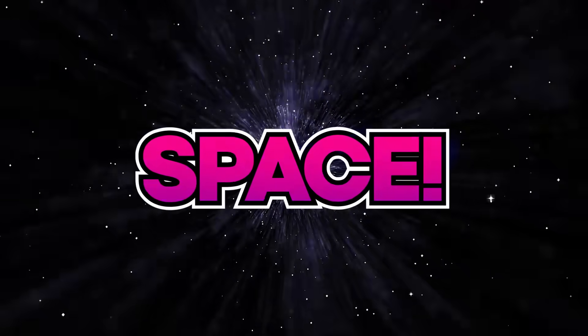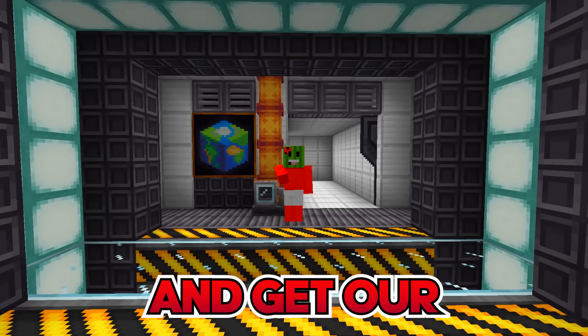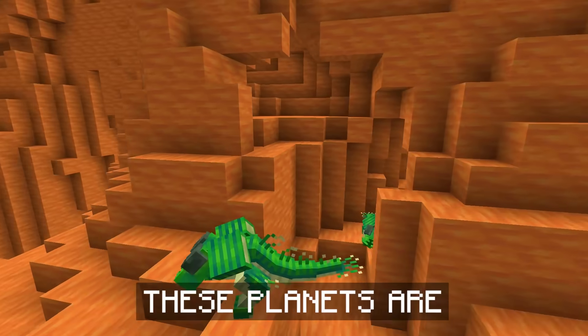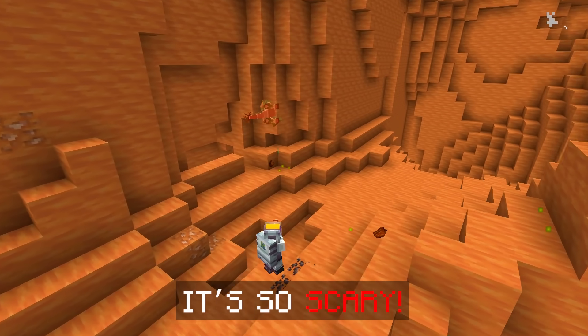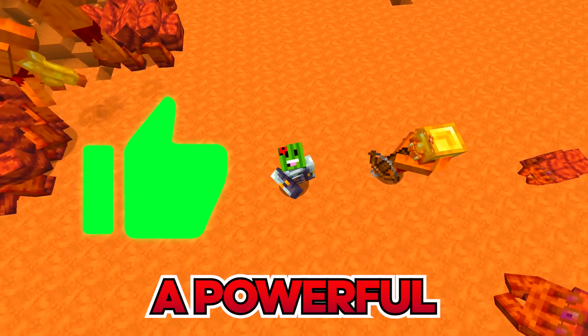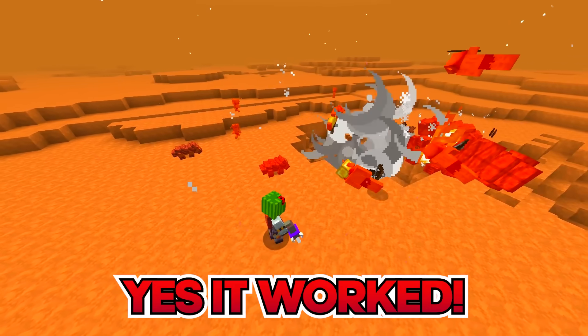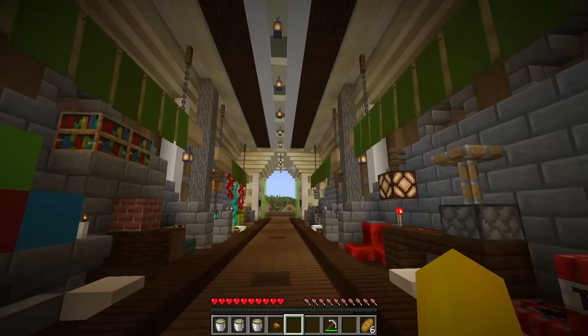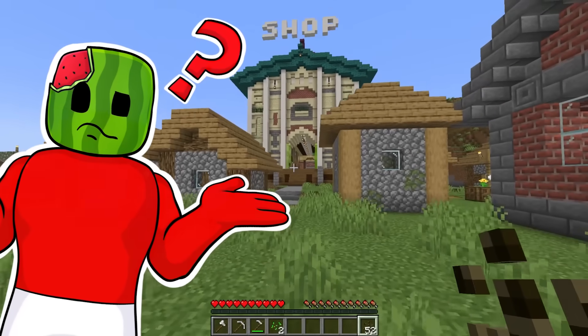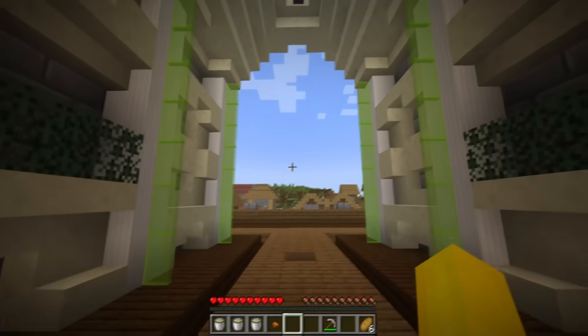Today in Minecraft we're going to outer space! We gotta gear up first and get our crazy astronaut suits. These planets are full of alien creatures, it's so scary. Please like to give me a powerful laser gun — yes, it worked! Melon, I need your help. What's going on, Sonny? Where are you? Just look for the flare.